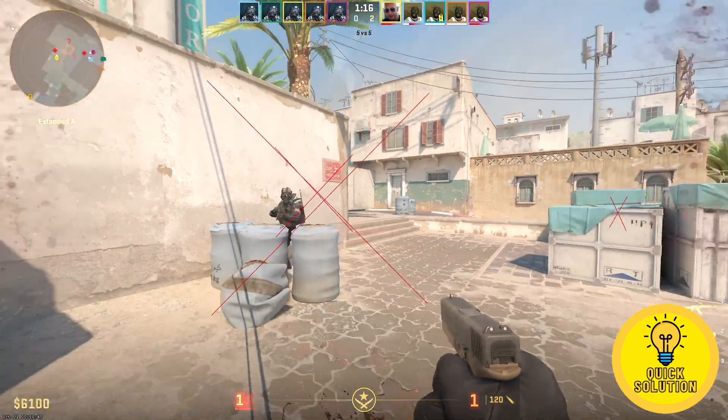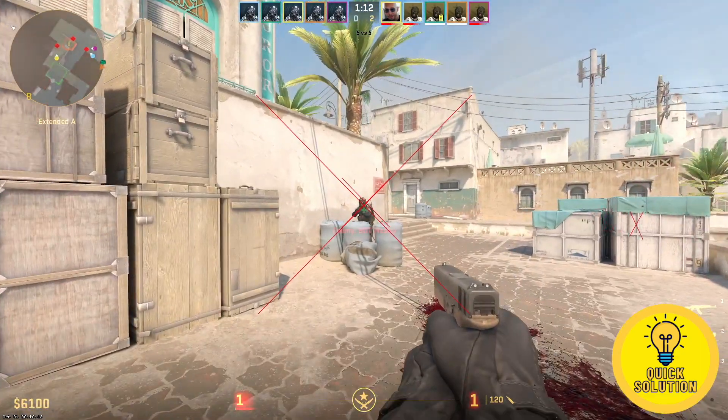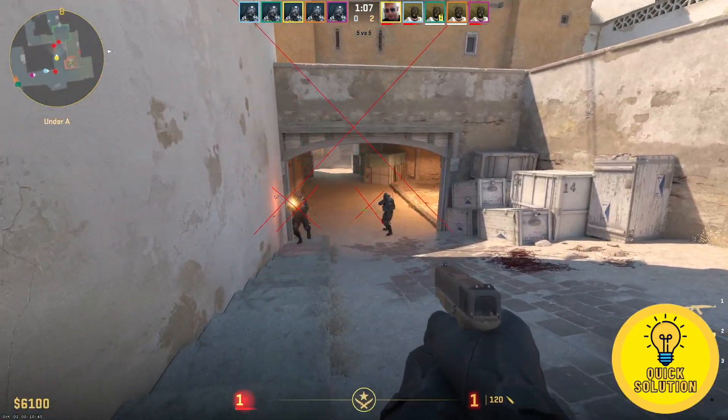To confirm that you actually enabled God Mode in CS2, you will see a red cross in front of your player. To be honest, I don't like this red cross in front of my screen, but we can't actually get rid of it for now.